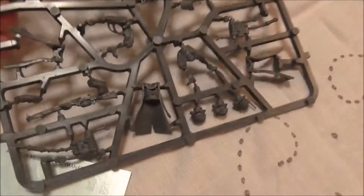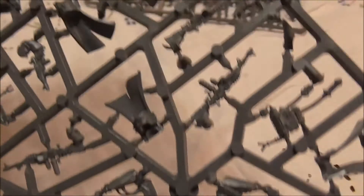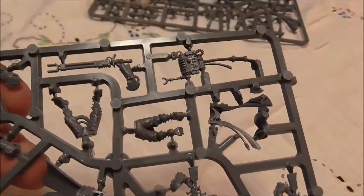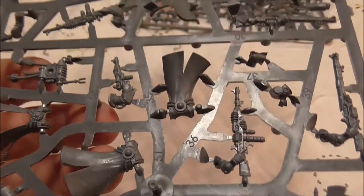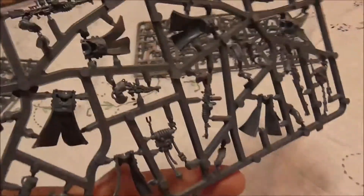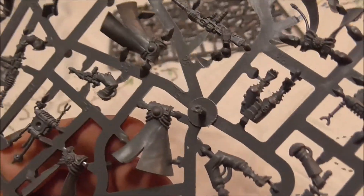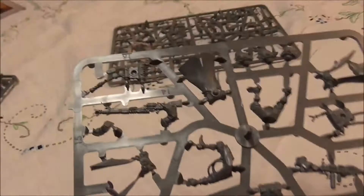Sprue two has more of the funky heads. The hooded heads are on this one — there's a whole line of them. Those are the Rangers. They come with a galvanic rifle. From looking at the points, it's 65 points for a five-man squad with basically an alpha. I'm really impressed with these trench coats — they actually look like trench coats. GW haven't covered them in skulls and iconography.